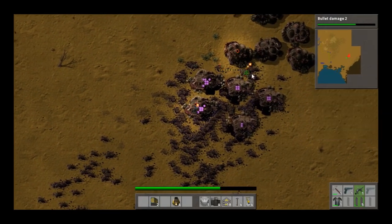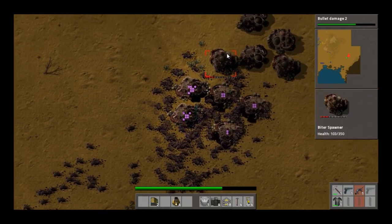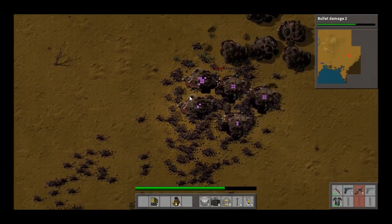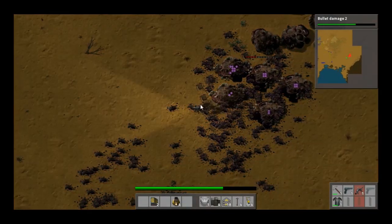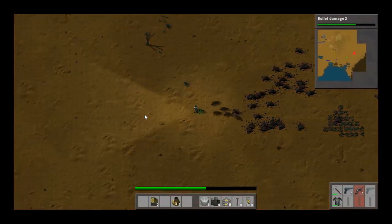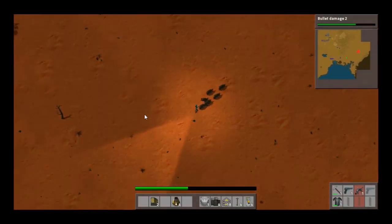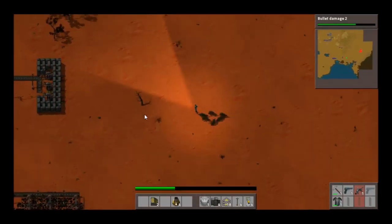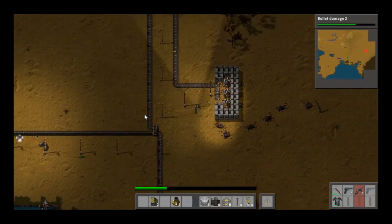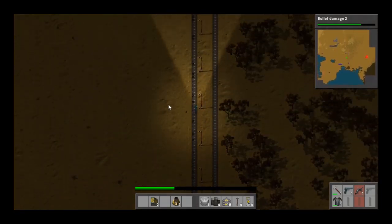We're getting closer to taking these guys out. As you can see, because I'm taking out one spawner at a time, there's one less guy that I have to kill every cycle. So it's definitely beneficial to do it that way. And try not to run out of ammo, as I just did. It definitely helps with focusing on the spawner camps and not having to fight off 20 different guys every single time.